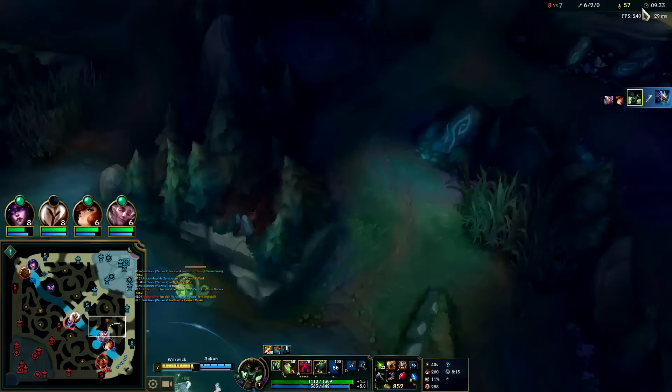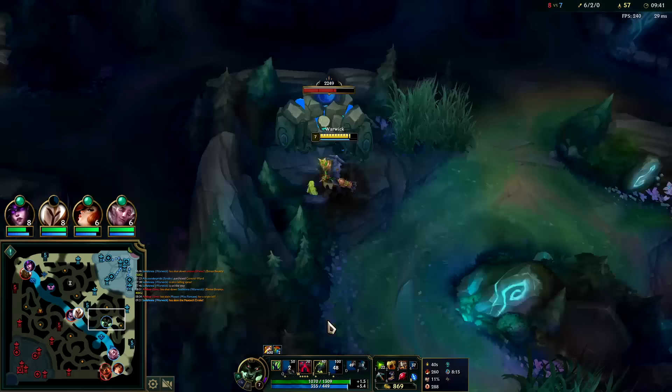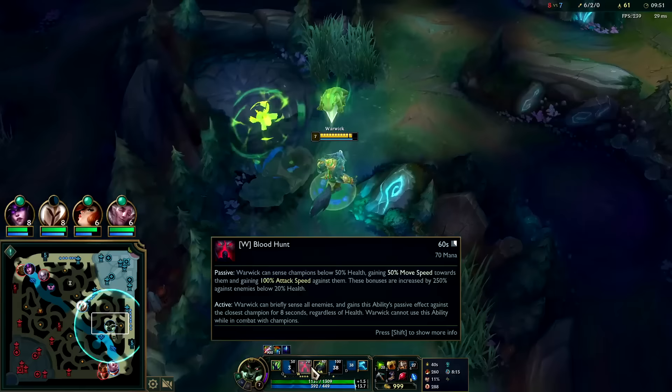Getting close to Spear - we're right there and I'll have it in a moment. Whenever your W is up and you can come up behind someone it's going to be a decent gank on Warwick. But if you don't have W and you're behind them it won't necessarily be good, because if your teammate doesn't get them below half health you won't have the movement speed. With W active, even if they're full health you'll have the movement speed and attack speed regardless.